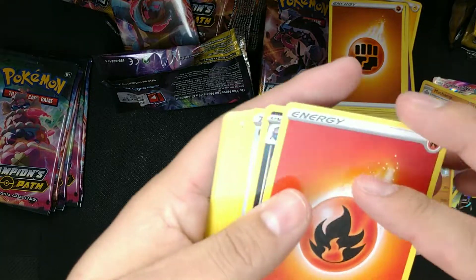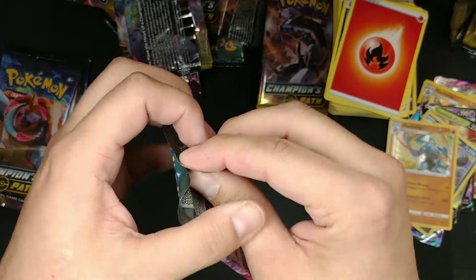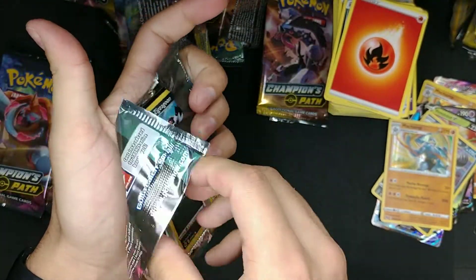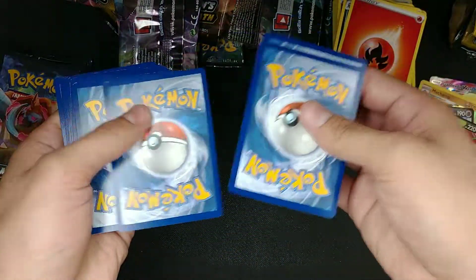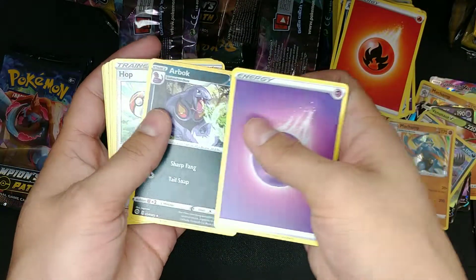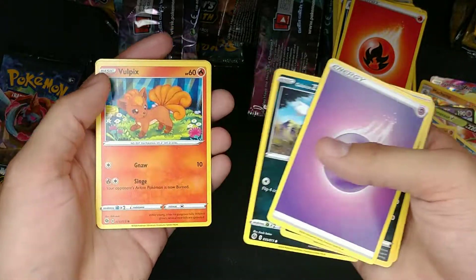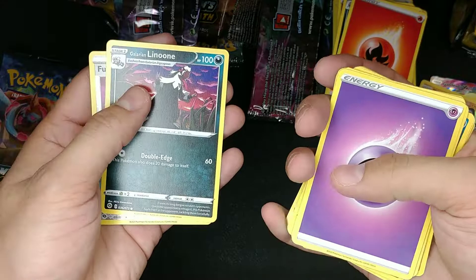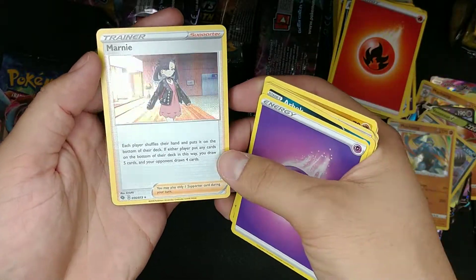But we're still not giving up! Water Energy, Arbok, HOP, Rotom Phone, Galarian Zigzagoon, Vulpix, Rockruff, Purrloin, Galarian Lightning, got the Trainer Full Heal, Reverse Holo — and the rare is another Trainer Holo.